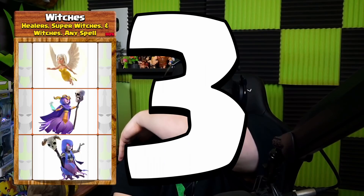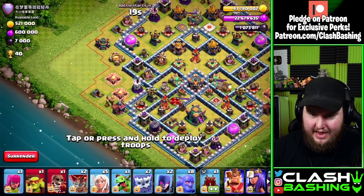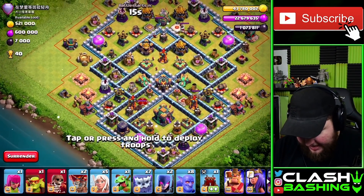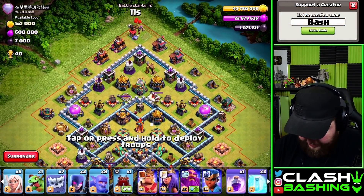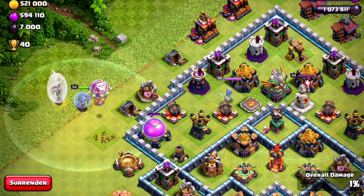Let's go ahead and get our second spin going: three, two, one, stop. We get Yeti Bowbat! Something I haven't used in a while — this could be interesting. I almost feel like we have to go all the way across the base; it's not optimal but it feels necessary. A warden walk is pretty traditional for this.